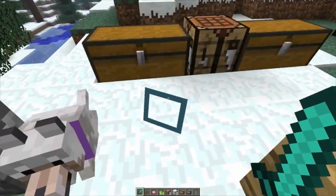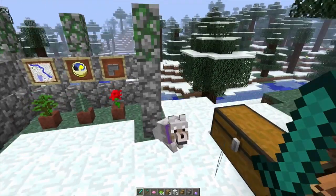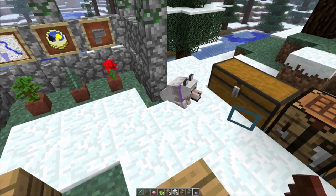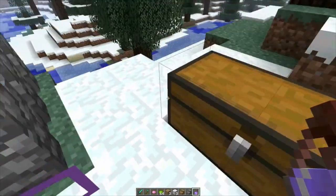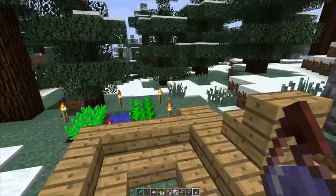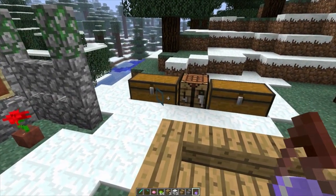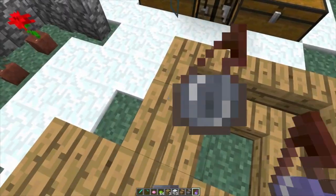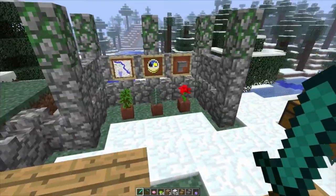Oh, I just realized something — your dogs can become invisible with you! Splashing the potion on a tamed dog makes them invisible too. All you can see is their collar floating. So you have invisible dogs. One of my subscribers actually mentioned that — thanks! Your dogs can also become invisible, and it just shows their collar. That is amazing.